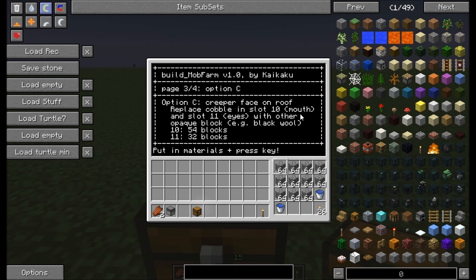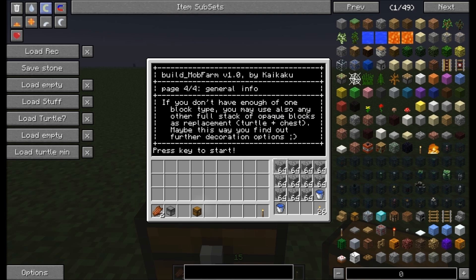I skip page 2 and page 3. It says if you don't have enough of one block type, you may use also any other full stack of opaque blocks as replacement - this means not glass or something like this. And you can exchange those full stacks in the turtle or also in the chest. By doing this you may find out one or two of the hidden decorative options.